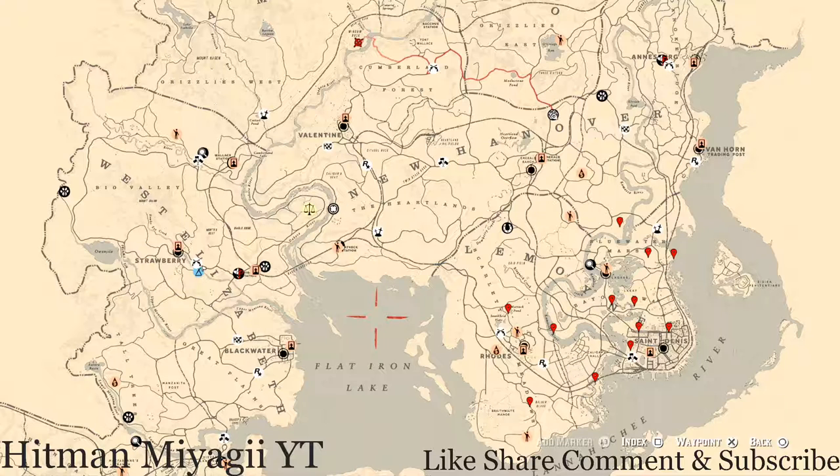What's going on, Hit Squad? It's your main man Hitman, and I am back once again with the daily spawn updates for Red Dead Online. This is for the family heirlooms, all Zuri, the coins, the arrowheads, the flowers, the antique alcohol bottles, all tarot cards, the bird eggs, and the fossils. Today is Tuesday, August 31st.